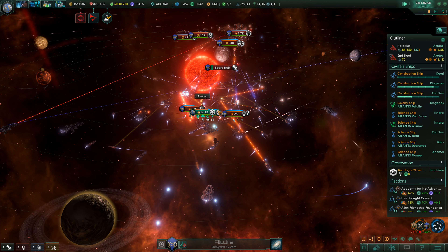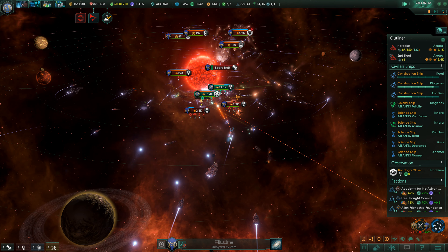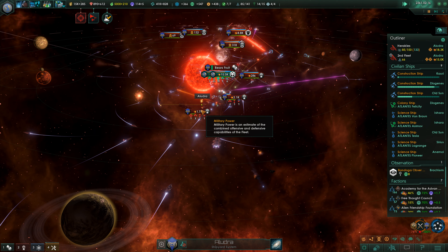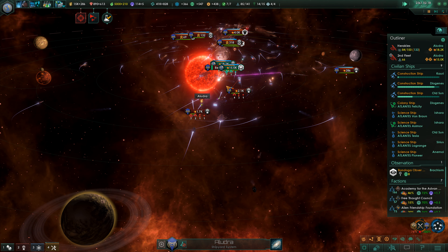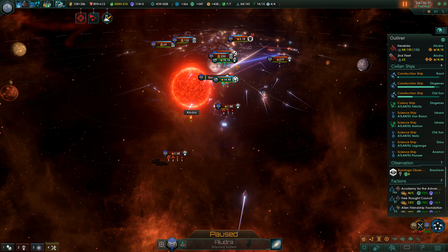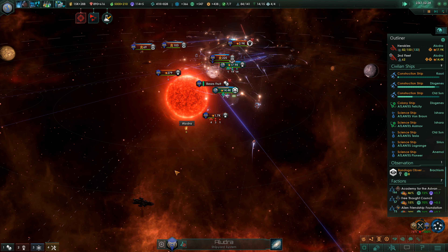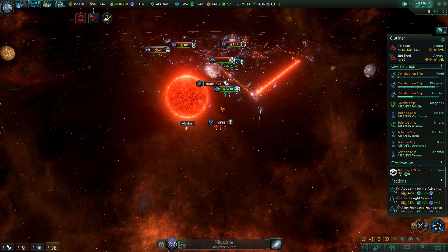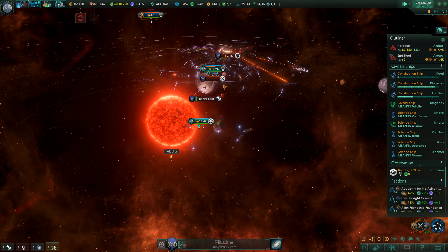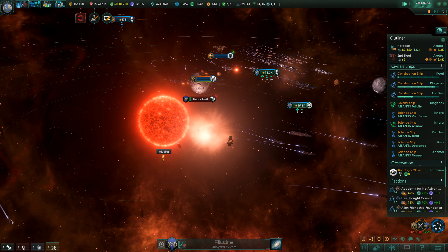Kaboom! There comes the Federation fleet — the United Federation of Planets is pretty good. Let's take that thing down. They are also not fleeing. Why are we not killing this fleet here? This fleet needs to go — everything needs to go. Their most important station has now been taken down.